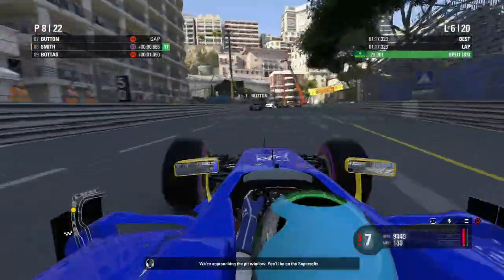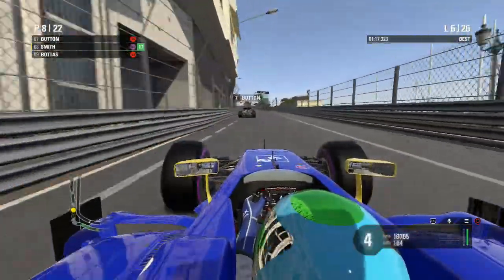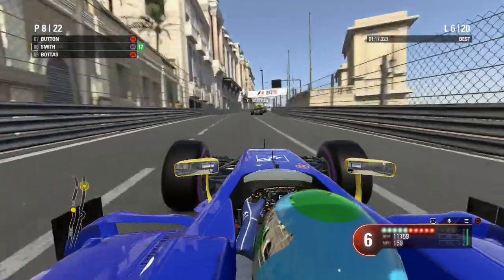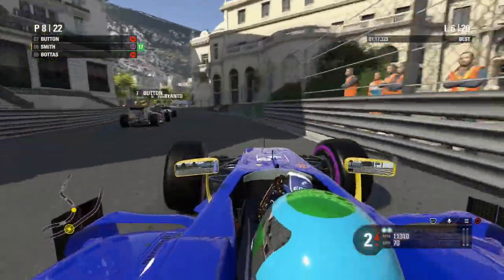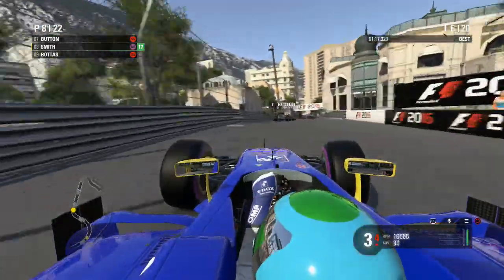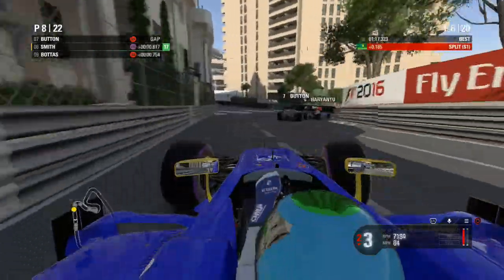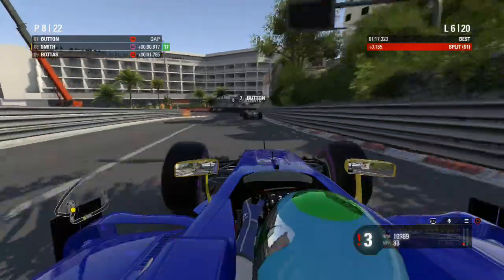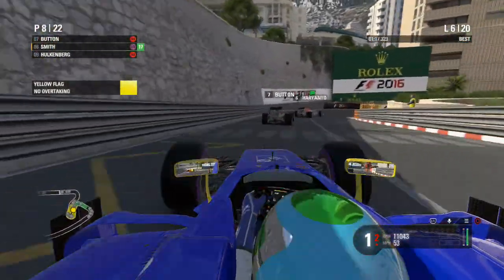Through Tabac at racing speed for the first time and we safely got through there. We might have hit the barrier but no damage to the front wing - I'm enjoying saying that! Raikkonen is leading this race. We're approaching the pit window and we'll be on the super softs.